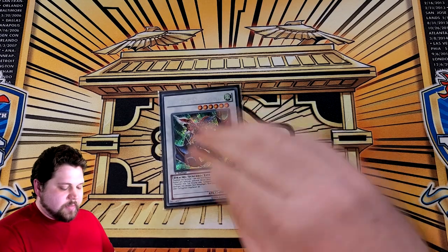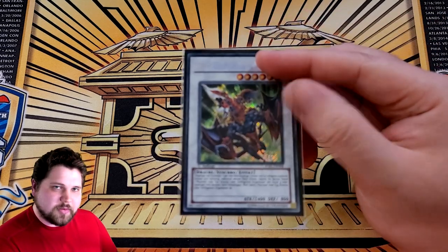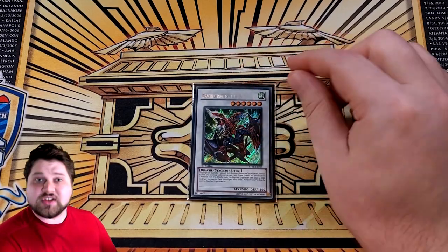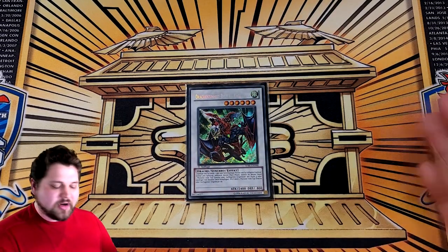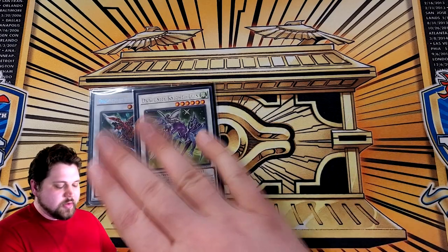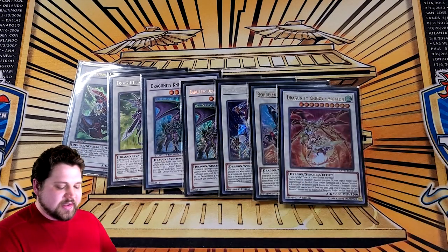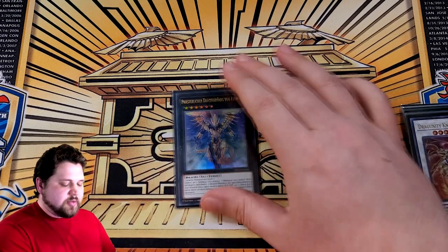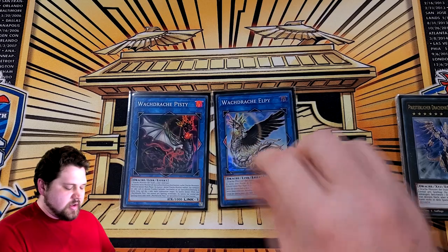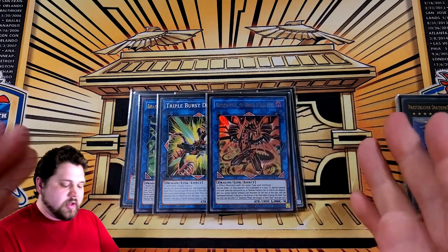The extra deck is as follows: one copy of Dragunity Knight Gadarla — this is not a hard once per turn card, it's a soft once per turn. You can use it up to three times in the same turn as long as it leaves the board and comes back, being treated as a new monster that hasn't used its effect. One copy of Dragunity Knight Luin, mandatory in this version until we get Glow. Two copies of Dragunity Knight Barka, one copy of Crystal Wing Synchro Dragon, Borreload Savage Dragon, and Dragunity Knight Ascalon. The one Xyz played is Hieratic Dragon King of Atum. For Links: Pisti, Elpy, Dragunity Knight Romulus, Crystron Halqifibrax, Hieratic Seal of the Heavenly Spheres, Triple Burst Dragon, and Darkness Metal the Dragon of Dark Steel.